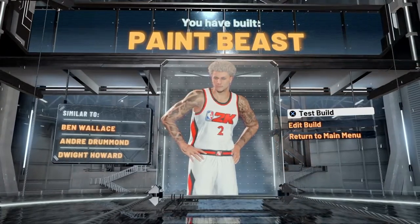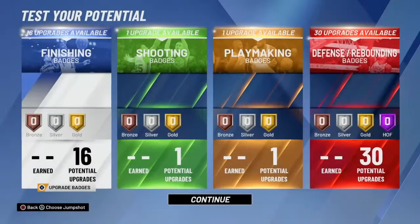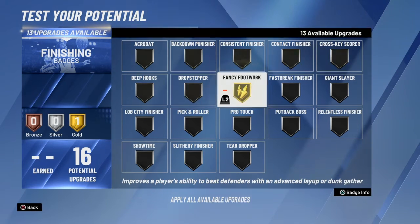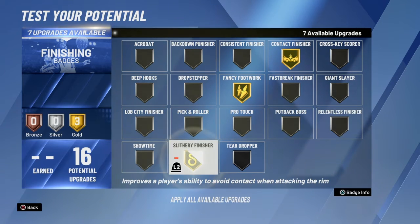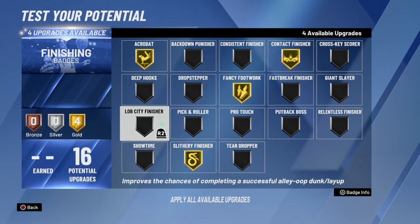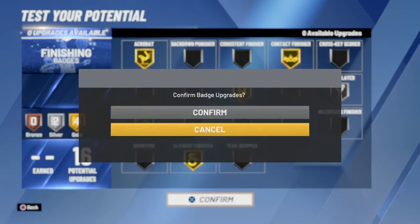Now I'm gonna show you guys the best badges to use for this build. As you guys can see, there's a pretty good badge spread on this build. The only thing I don't like is that you don't get Hall of Fame Finishing, but that doesn't really matter with your finishing stats. So we're gonna put Fancy Footwork on gold, Contact Finisher on gold, Slithery Finisher on gold, Acrobat on gold, Lob City on silver, and Giant Slayer on silver.